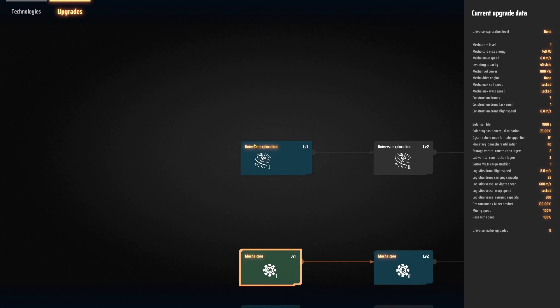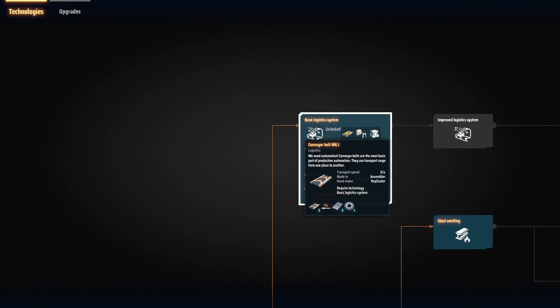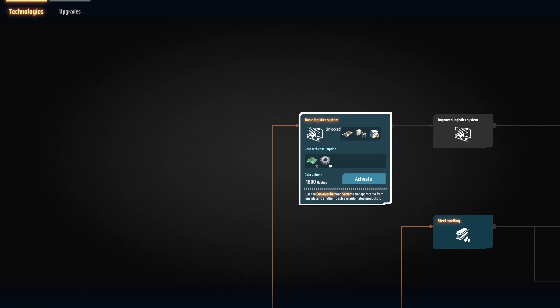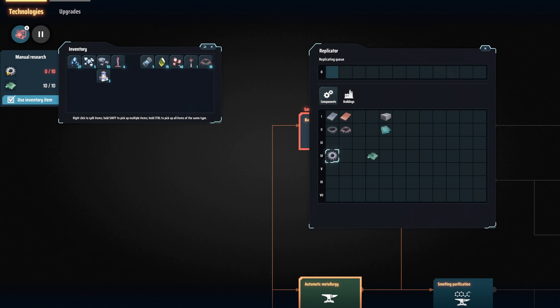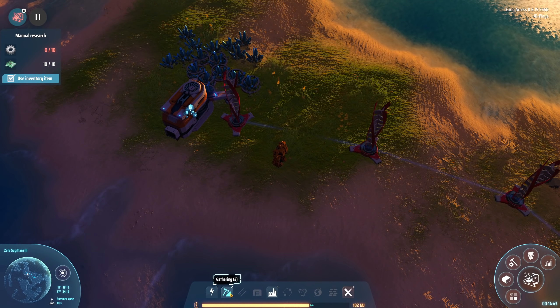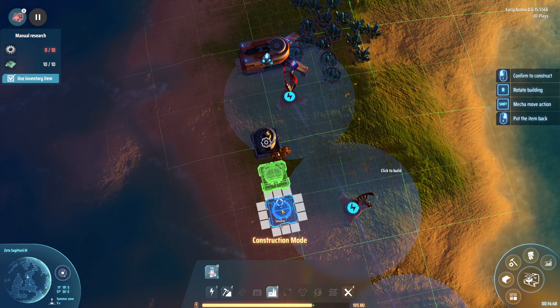We now have a larger total core energy, so we can store 140 megajoules now instead, which is a lot more power. Let's go back to technologies - we would like to get basic logistics system, being belts and sorters, which transport cargo from conveyor belts into facilities or between facilities. You can install a filter to filter the cargo. At the same time we also get a storage container. So we're going to activate that research - we need 10 gears to get us up and running.